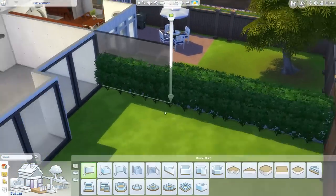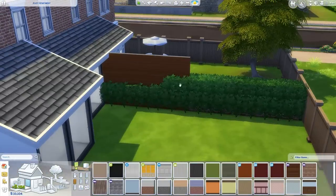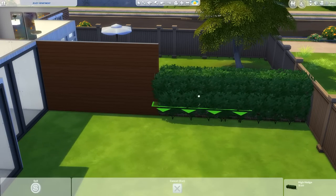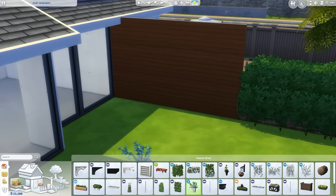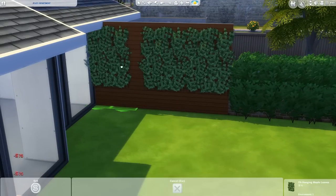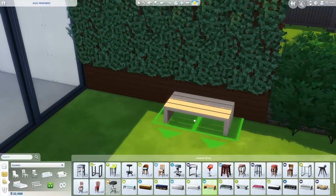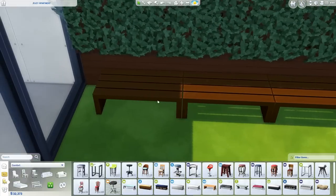The other house in this semi-detached build was a kind of traditional but fancy upper middle class furnished build. This side I've decided to go for a contemporary renovation on the lower floor, and we'll talk about the upper floor when we get there.